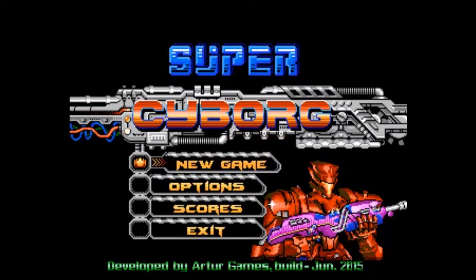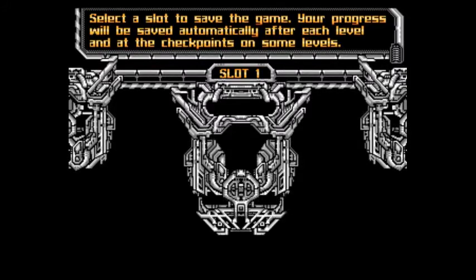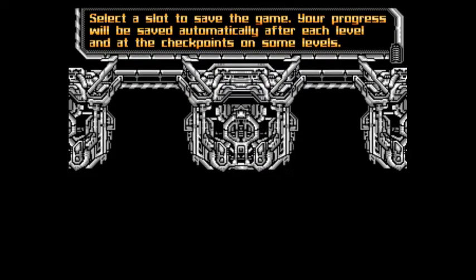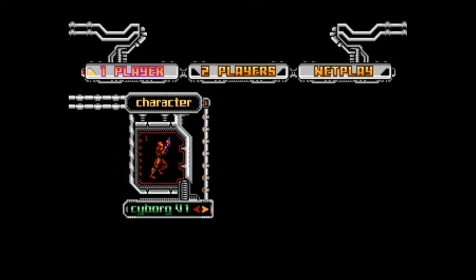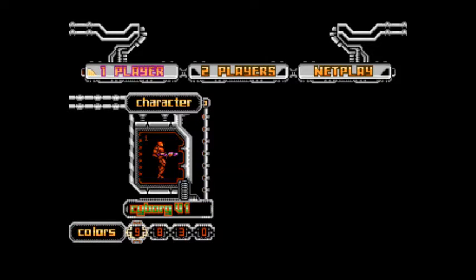Welcome back! I thought I'd break up the videos for my top 20 spotlights with a cool game I've recently picked up — Super Cyborg. As you're going to see here in the video, it looks, sounds, and even plays like Contra. It's kind of a homage to that game. You can see one and two player and a net play option. There are also two different models to choose from, and you can change four different colors on your sprite, which is pretty cool.